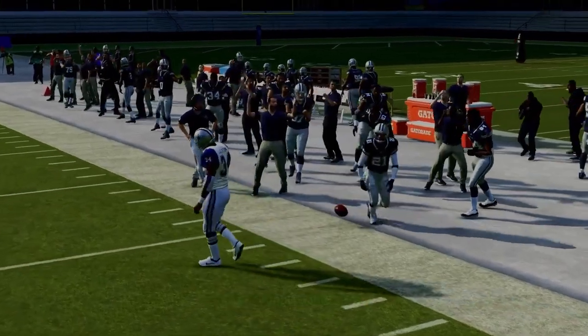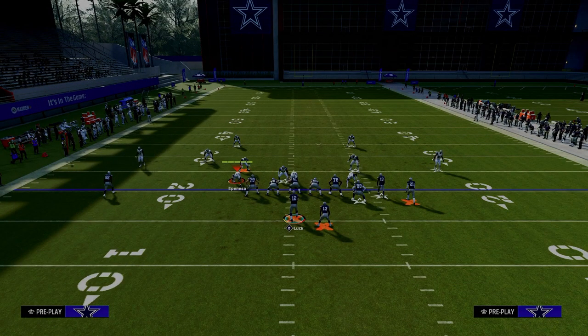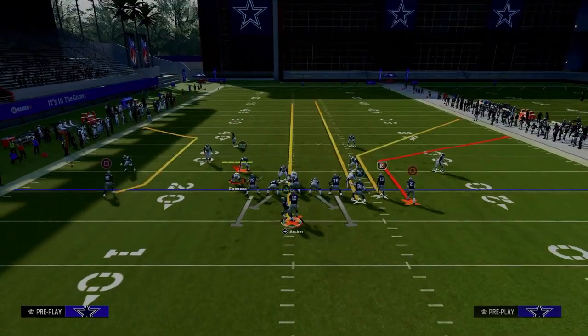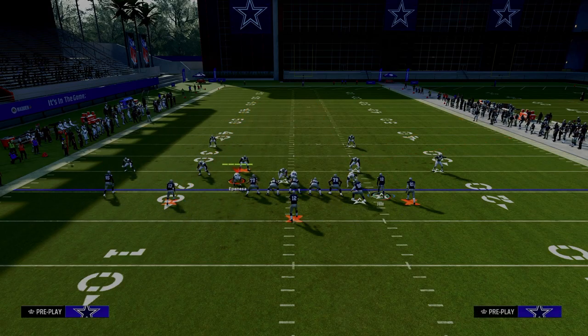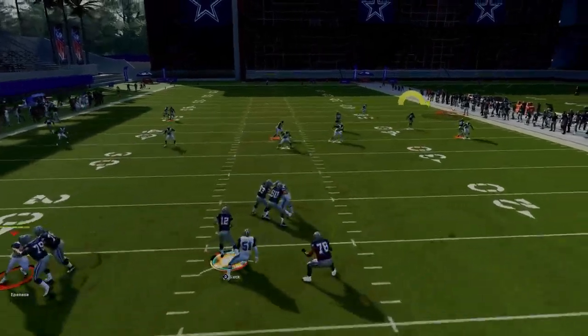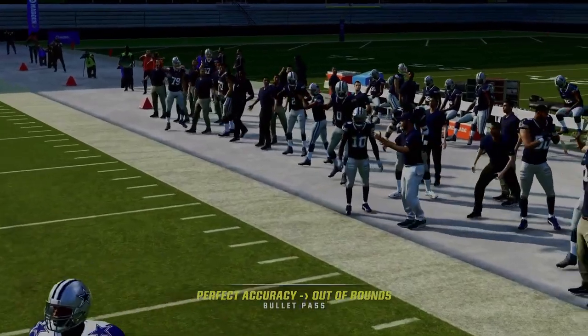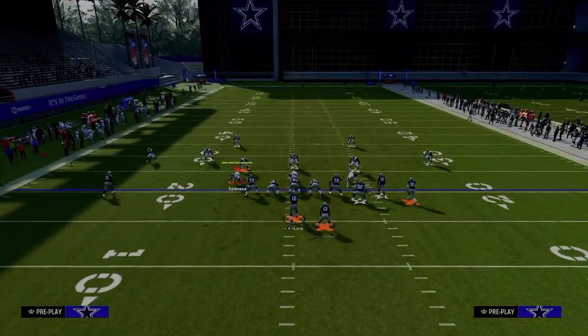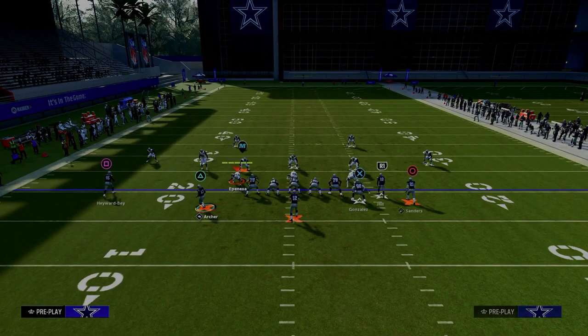What happens if they run a cover two coverage? If they are running a double Mabel — a 30-yard cloud where that corner is backed off — then your short corner is still going to be open; you'll be able to pass that underneath that defender. But if it's a standard cover two and they're using that to try to stop your short corner, then your deeper corner route is going to get open to the sidelines.